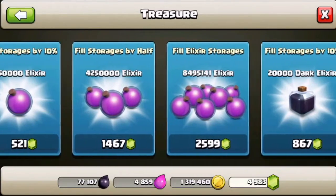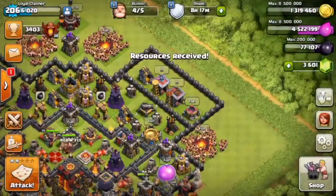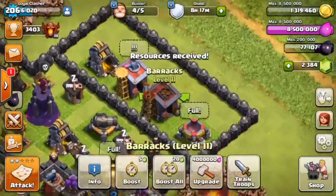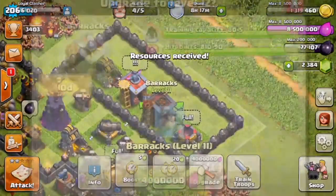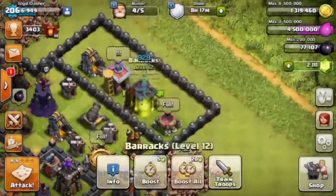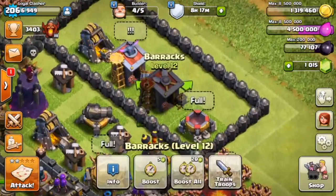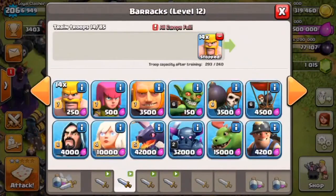We might as well go ahead and fill up our storages so that we're not going to run out of elixir. We're losing a lot of gems but we're still going to do it. Here we go, upgrading our barracks to unlock the new miners, finishing them, and there we go — we have the brand new baby dragons and the new miners.